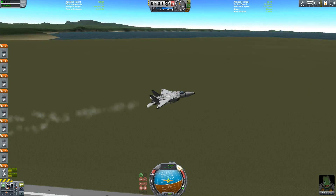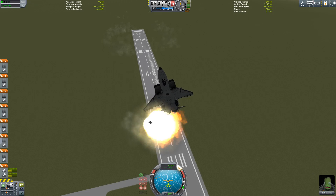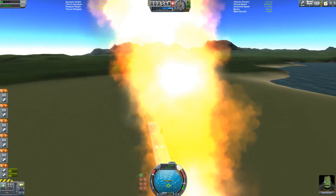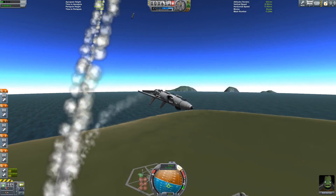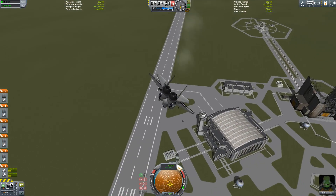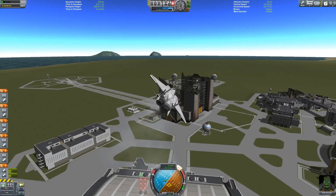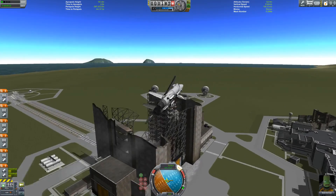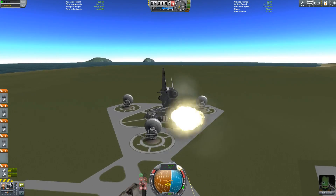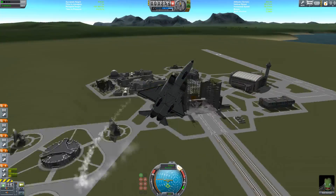I'm guessing he uses a standard set of action groups similar to mine — he puts the afterburners on action group 1 on everything I've flown of his so far. And this one has action group 2 for the drop tank, so I threw the drop tank up in the air. Flying a big heavy fighter now. Apologies for the frame drops — the computer doesn't like doing all the effects and shooting those tiny stock missiles; it much prefers BD Armory's weapons.